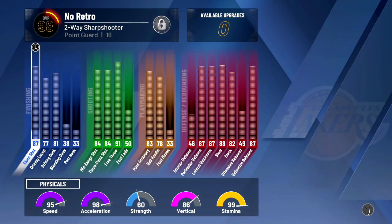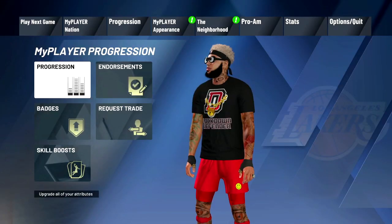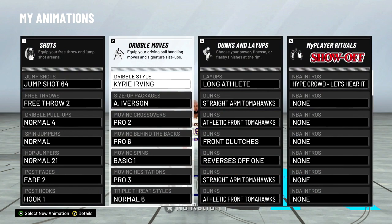Let me show you my ball control so you know I'm not lying. This is my two-way sharp right here — 78 ball control. As for the dribble moves, I don't really think you need any signature dribble styles or anything like that, because I don't have any on my glass cleaner and I could still do the move.